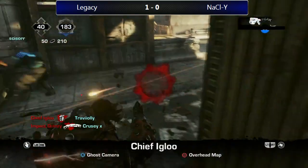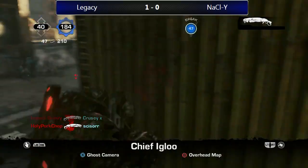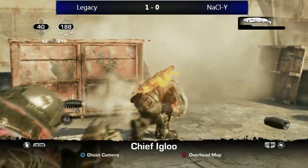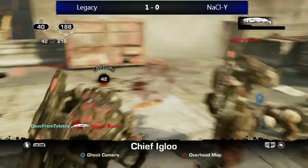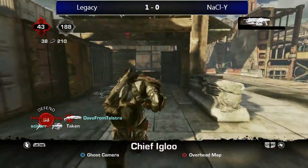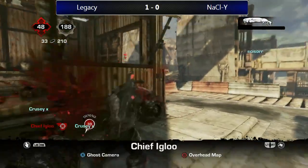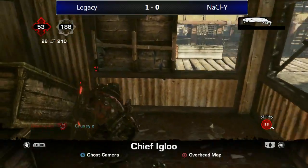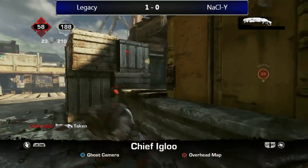Igloo getting a kill! Quincy getting a kill! Scissor getting taken out — it's 186 to 40. Both teams going in, Quincy going in with support from his team. Dave trying to stay alive — gets taken out. Locust team now setting up. Crucy trying to take this position quickly — Igloo says no, sends him back to spawn. Igloo chilling in here, all set up. Only 25 seconds left though — they're going to have to rotate. One member of the Locust team at one shot.